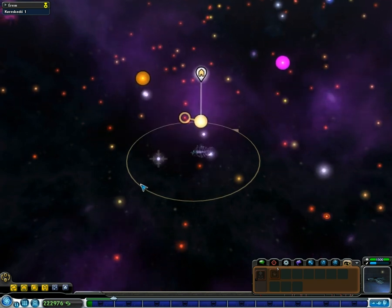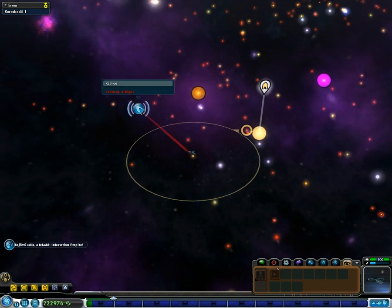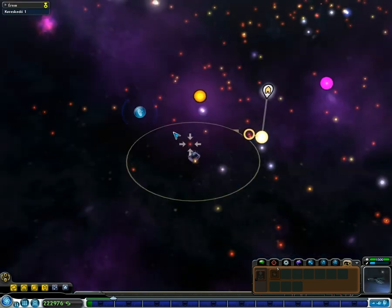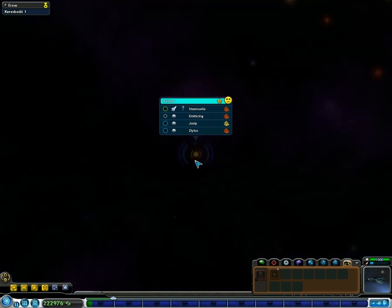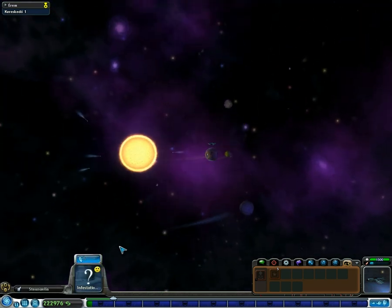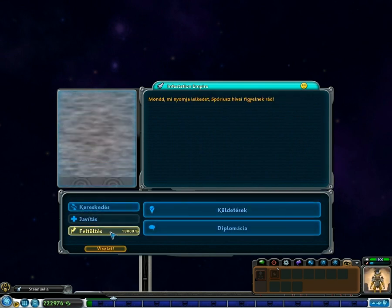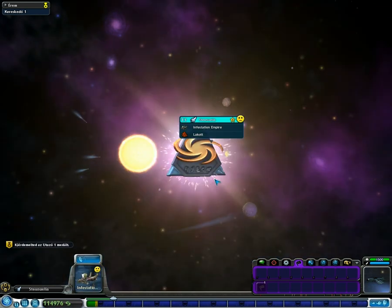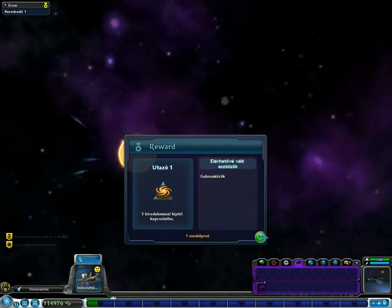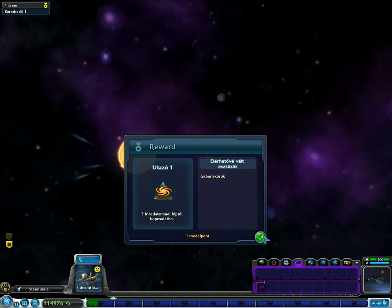Another sentient species — excellent. I bet one of them's gonna declare war on me. The energy is needed too. Oh, that costs a lot. Well, I needed to do that. I got a medal — Traveler Three. I met three civilizations in the space stage.